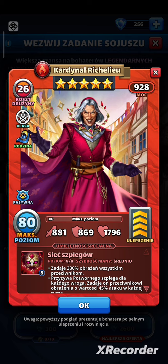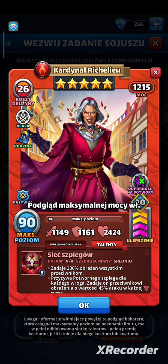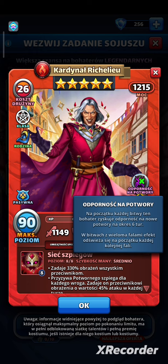Ma 881 ataku, 869 obrony i 1796 punktów życia. Świetne i dobrze zbalansowane statystyki. Jest ofensywną postacią, więc jeśli chcecie dać mu talenty, powinniście iść w atak. Punkty życia są dosyć ważne z perspektywy mechaniki zasłony, natomiast jest to postać, która bije mocno. Dlatego ja bym wybrał ścieżkę miecza. Idąc w atak, będzie miał 1209 ataku, 1143 obrony, 2352 punkty życia i będzie zaczynał każdą walkę z odpornością na potwory przez 6 tur. Nie jest to mój ulubiony efekt, natomiast staje się coraz istotniejszy.